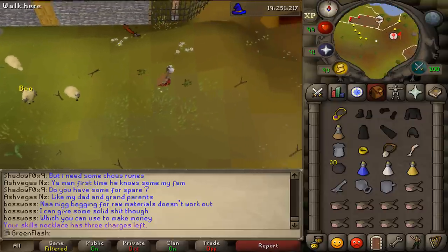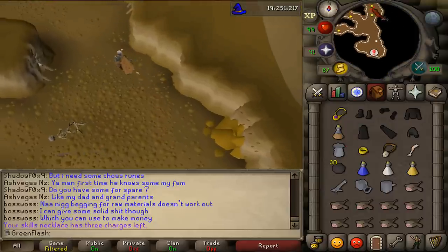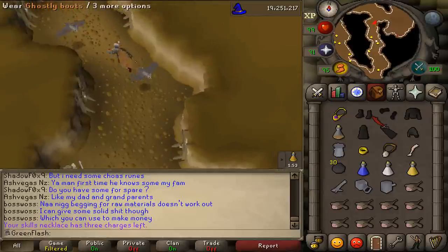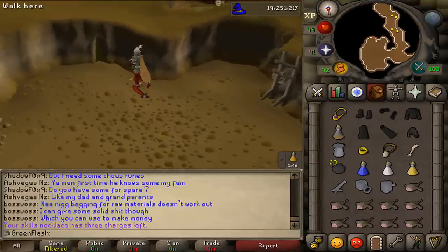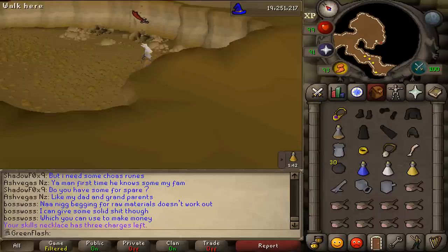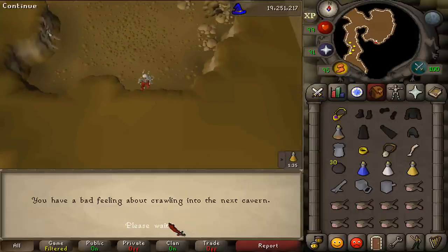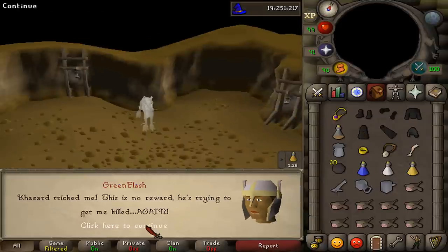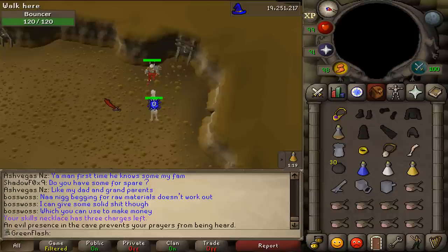Go to the dungeon entrance just east of the Fishing Guild and enter. Go north to the alcove just north, just like in the One Small Favour quest. Turn your camera south and you will find a crack in the wall — enter the crack, click to continue, and select yes. This is an instance, so be sure not to die as you will lose all your items. Bouncer will be aggressive and attack you — just kill him, he only has 120 hit points. Then you have completed the mini quest.